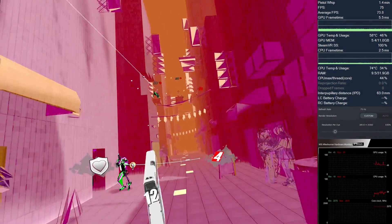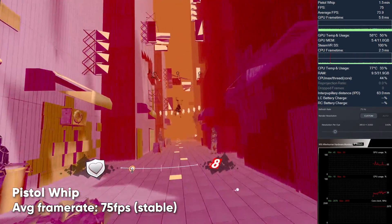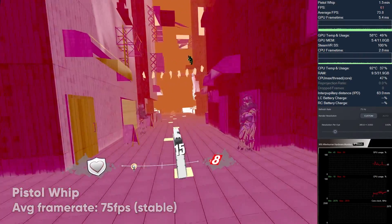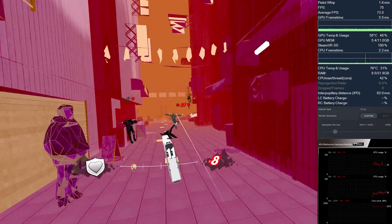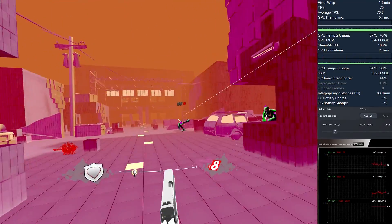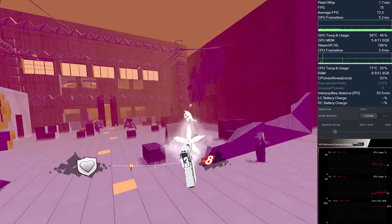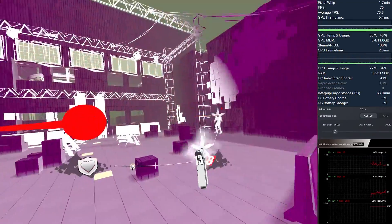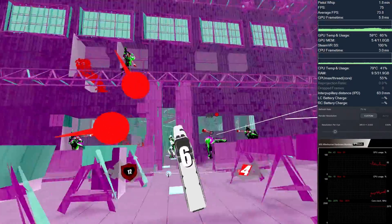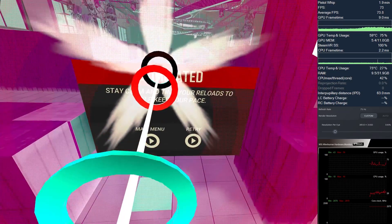Now, Pistol Whip. Pistol Whip is more like a Beat Saber kind of game. It's not very GPU or CPU demanding, but it still needs a stable frame rate for maximum immersion. There are very fast movements, so it needs a stable 75 frames per second. My RTX 2080 Ti has no problems running Pistol Whip with default settings on the Pimax 8KX, and the experience is smooth as butter — 75 frames per second, just as expected.